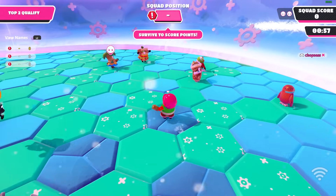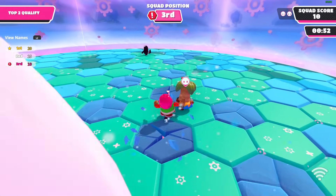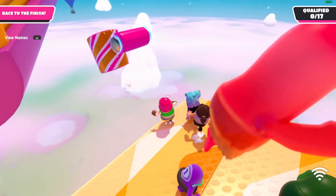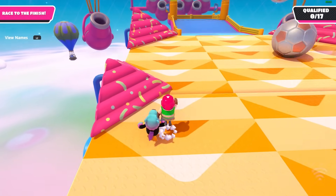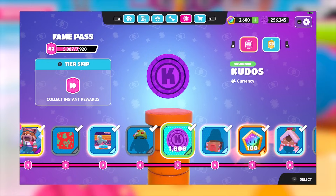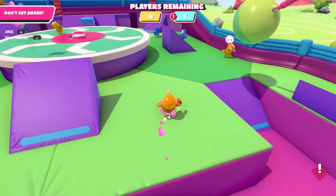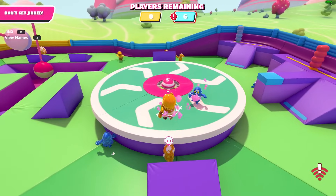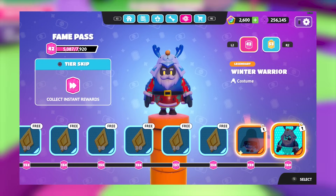Let's quickly talk about the Winter Blunderland Fame Pass, or Fame Pass 7 as I'll be referring to it. It's the seventh fame pass released. Fame Pass 7 came out on December 12th — six days after the 10.6 update — which brings us back to the fame pass releasing later than the update. It's a Christmas-themed pass, but I don't see why they couldn't have released it on the 6th since December is generally considered a Christmas month.